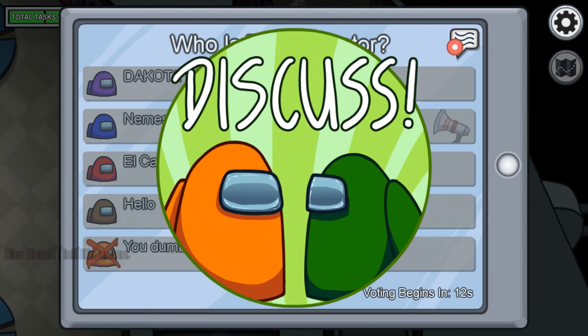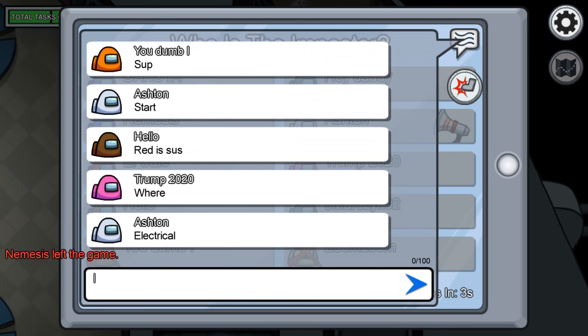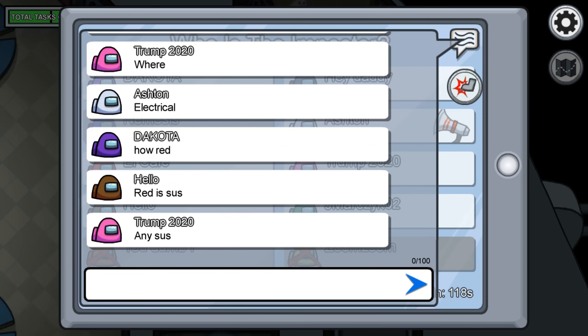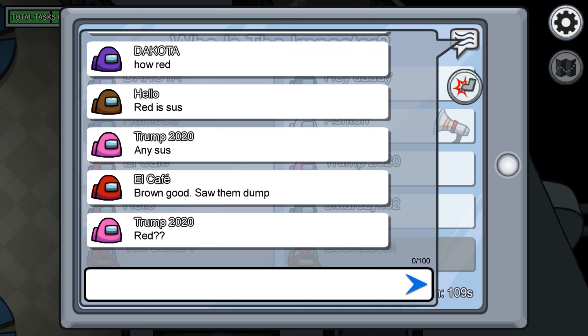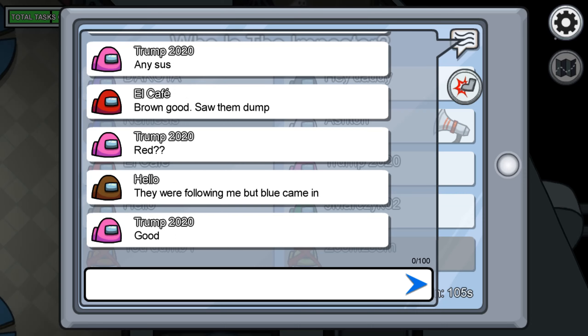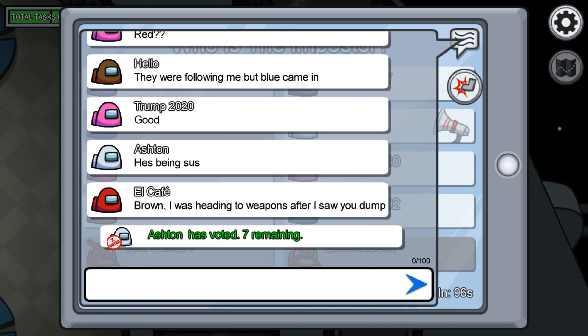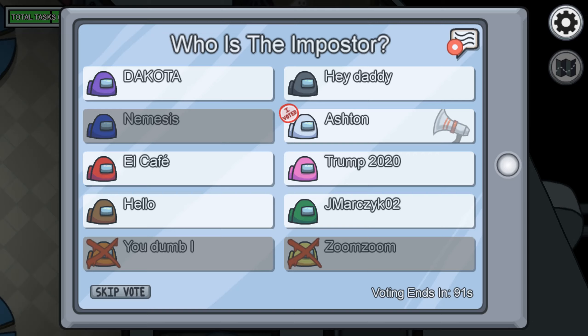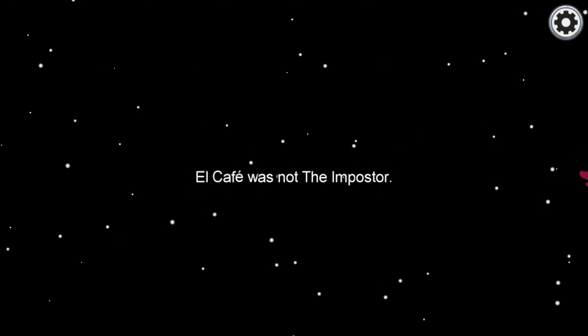Dead body reported! Oh shit, I didn't even see it. So I guess someone's out of here. It was in the electrical room — I didn't even see it. I don't know who — red is sus. Red, brown — I don't know. I just didn't see anything happen. They were following me, but blue came in. He's being sus. Brown — I was heading there. I'm gonna skip vote because I don't know who it is. No one has voted yet — okay, I'll skip.